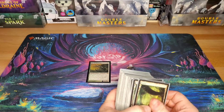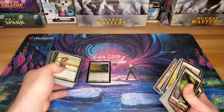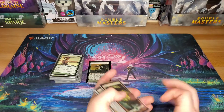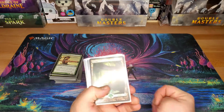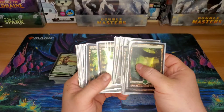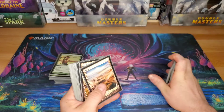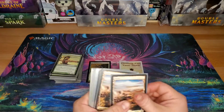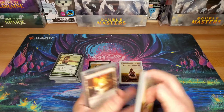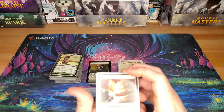Let's go ahead and start with the lands. We've got 30 lands in this deck. The first 11 are forests, then we've got 12 plains. And if you're doing the math at home, that makes 23, which leaves us with 7 non-basics.